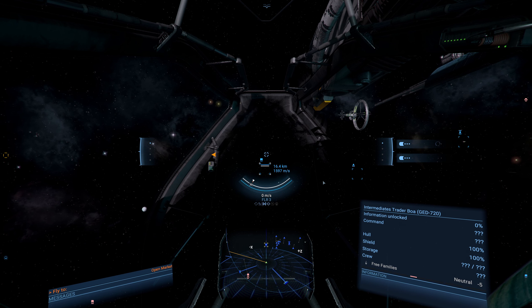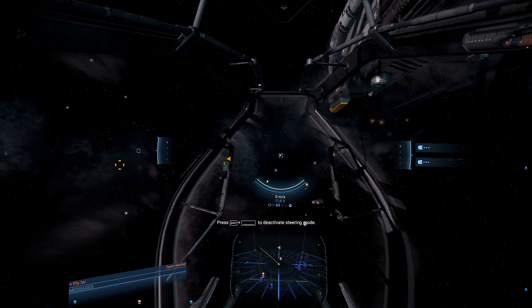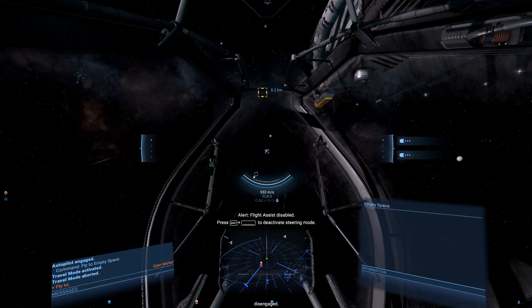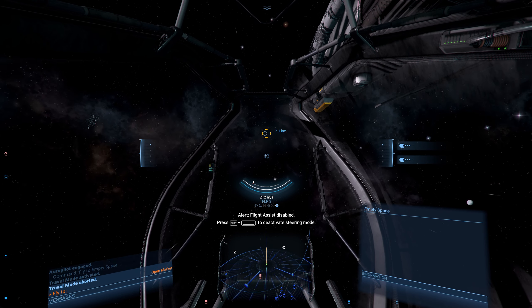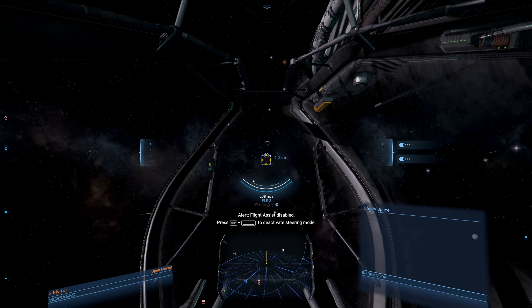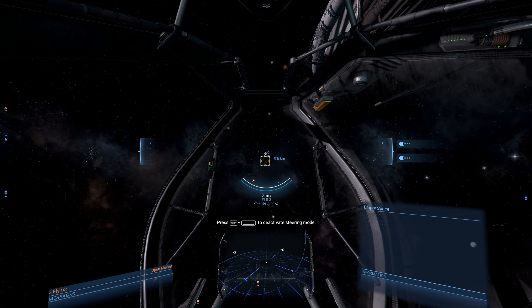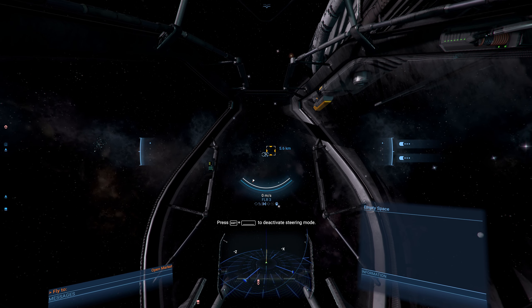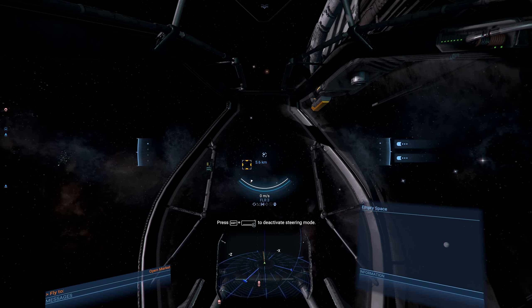Now we have an active target so our active targeting system is highlighted. These other two icons - what are they? Number one is empty space, and number two is autopilot, which you can see is now active. Disengaging the autopilot, the icon changes. The other icon there is your flight assistance - it's assisting us in flight, which slows us down and dampens movement.